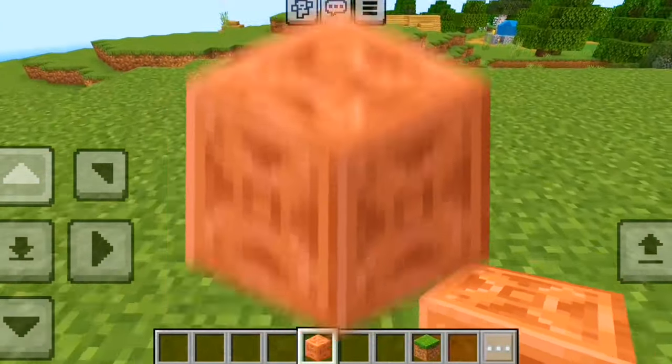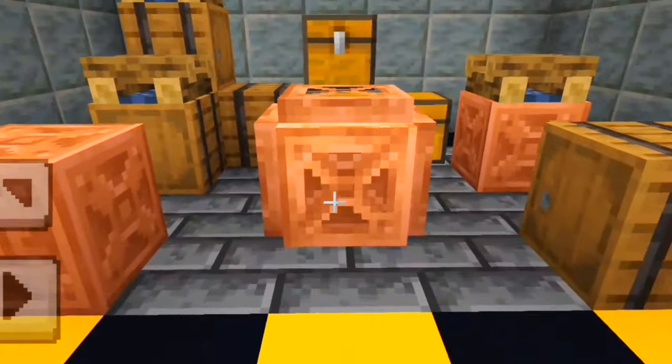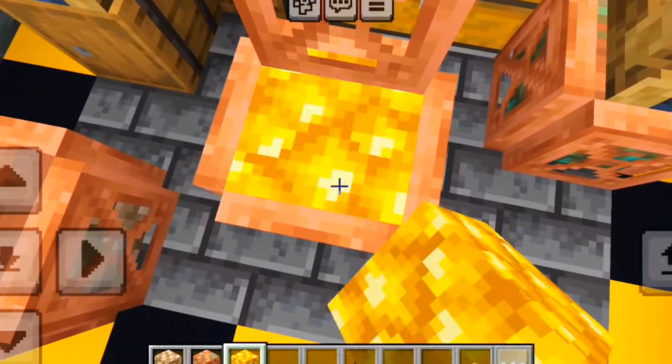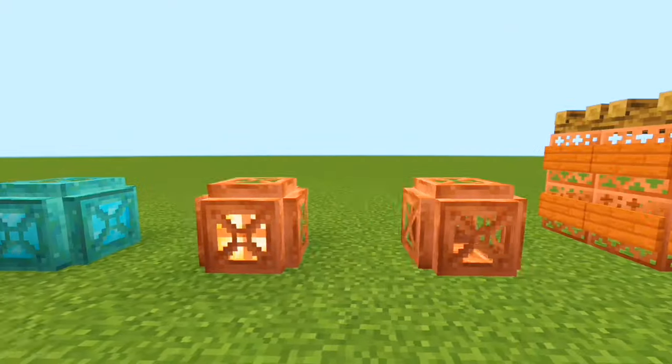The texture on the chiseled copper block looks like a crate. You can even add copper trapdoors and copper grates. You can't really store items inside, but you can use raw ore blocks. There are also many variations of this crate.